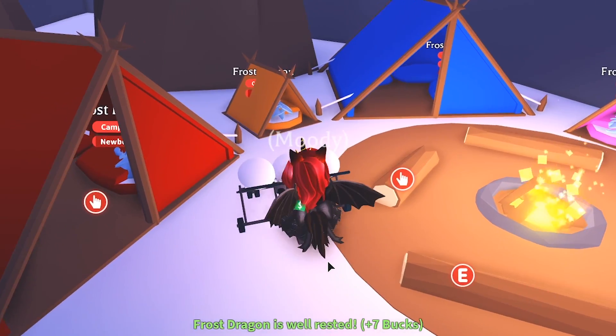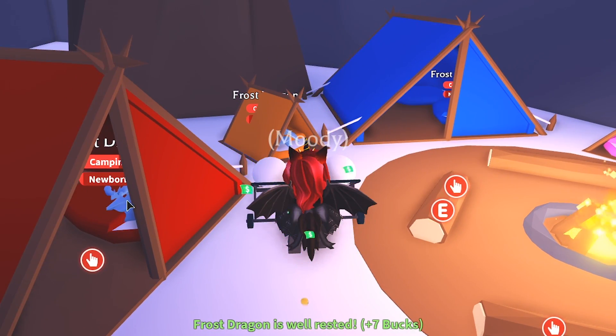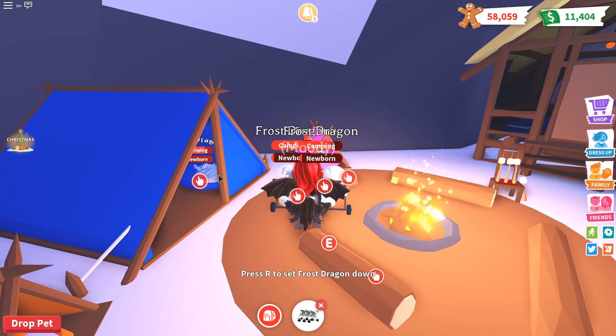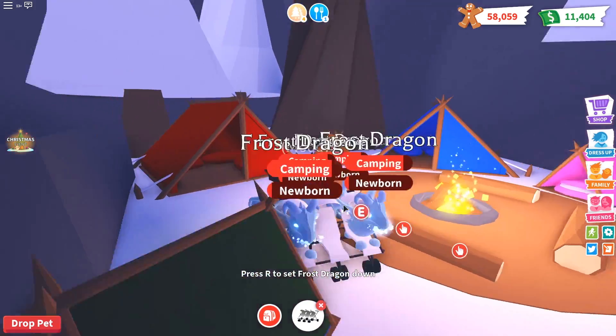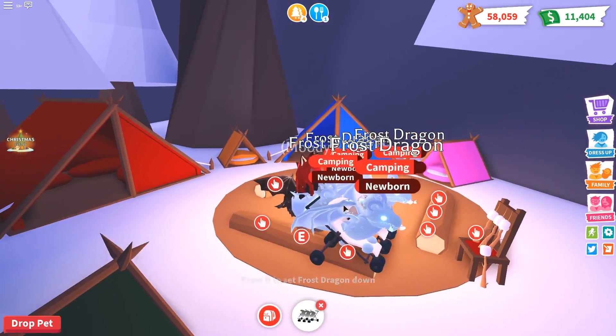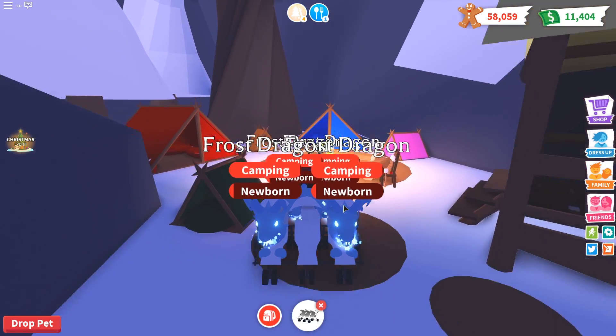As you can see, it's a lot easier to make them neon when you have all four of them at once. We're going to pick them up because they're done sleeping, but they just need to camp a little bit more. It's a lot easier to age up all four at once so that you can make them neon super fast.